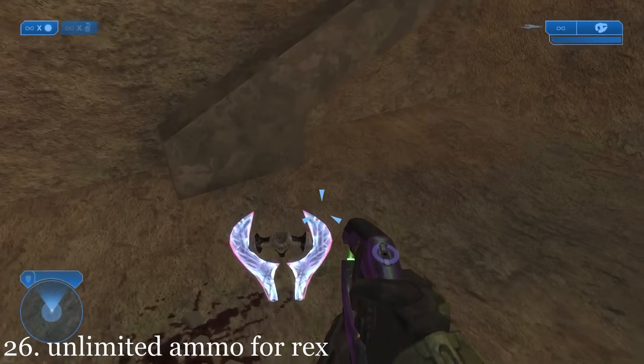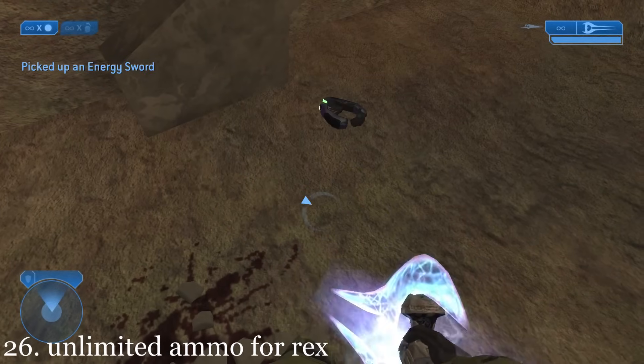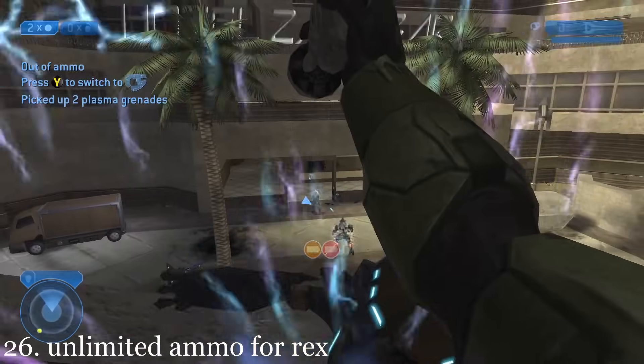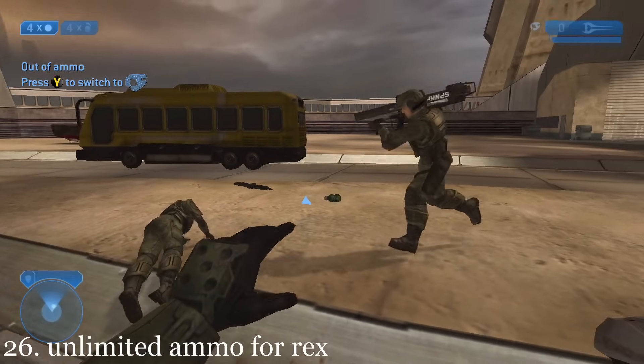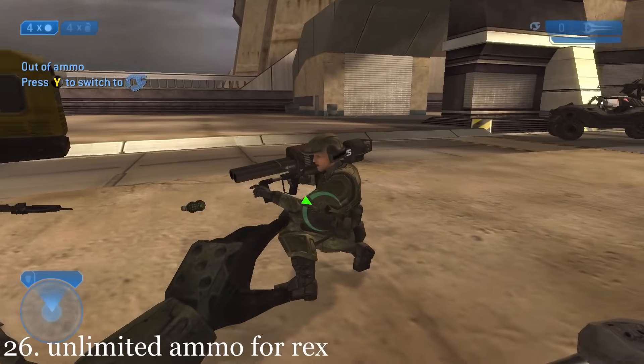If the player finds the Rex Easter Egg Energy Sword, uses all of its ammo, then takes it with them into the next level, the sword will have unlimited ammo even though its plasma blade is inactive.